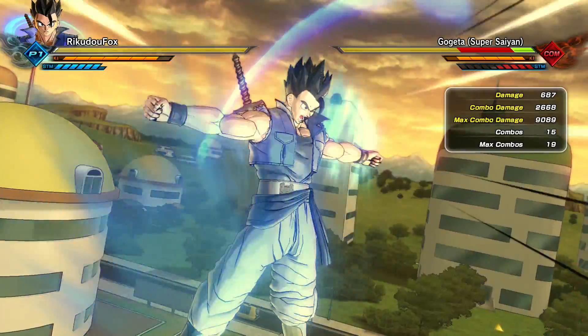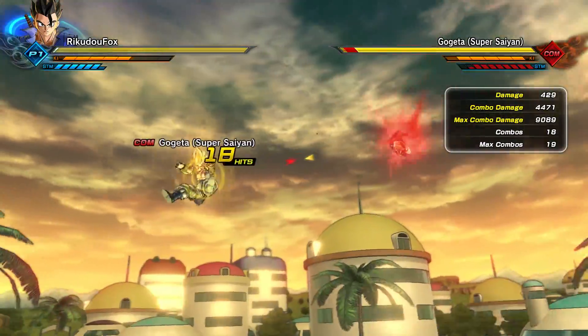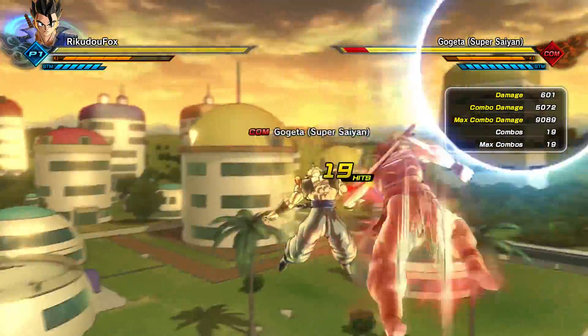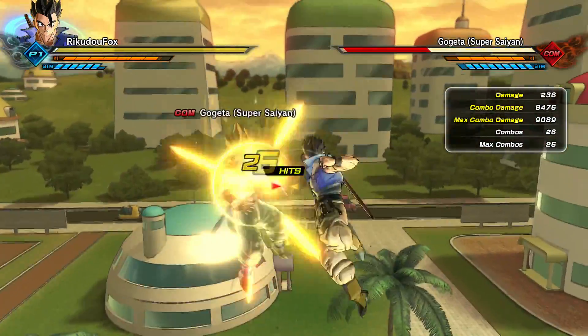Both these moves together actually lead to an awesome combo. First you just want to do Wild Hunt, and then right after Wild Hunt ends, do Kaioken Assault. Right after you're done with the Kaioken Assault combo you can continue into a different combo if you want to make it an even deadlier combo.